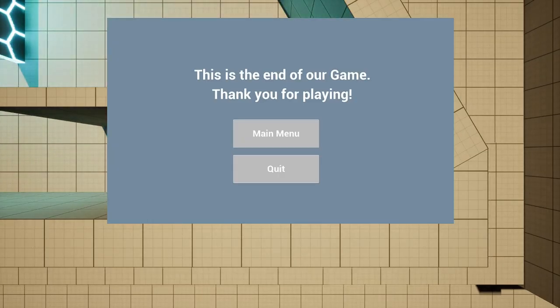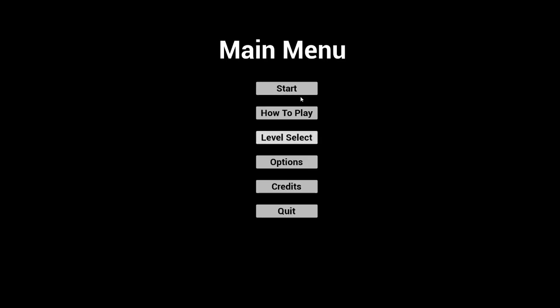It says this is the end of our game, thank you for playing. You can either choose to go to main menu or quit the game. Let's go back to main menu — and that is the end of the game.